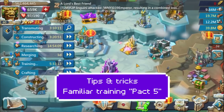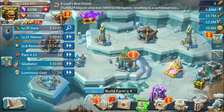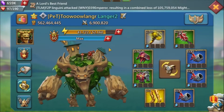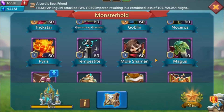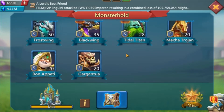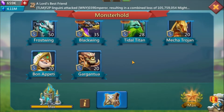Welcome to the fifth video in the series on familiar training. I kind of lied in the last video — I said I would be going over the army talent, but I realized I forgot to talk about pack five. They're not really pack five, but they are familiars that you used to be able to obtain only through buying packs, so a lot of people call them pack five.